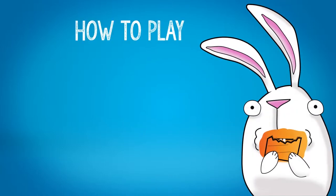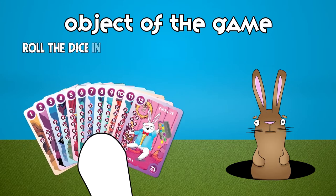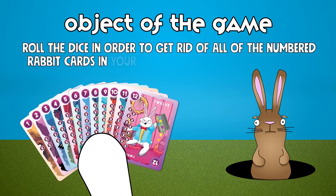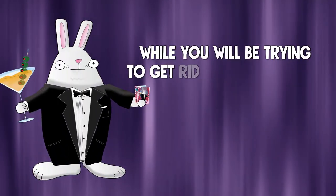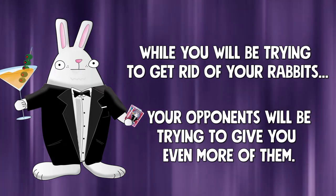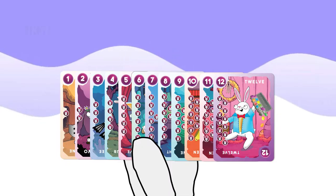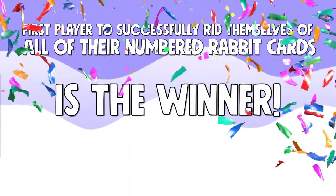Hi there. I'm here to explain how to play One Too Many Rabbits. The object of the game is simple: roll the dice in order to get rid of all the numbered rabbit cards in your hand before your opponents do. While you will be trying to get rid of your rabbits, your opponents will be trying to give you even more of them. But don't worry, you will also be doing the same to them. The first player to successfully rid themselves of all the numbered rabbit cards in their hand is the winner.